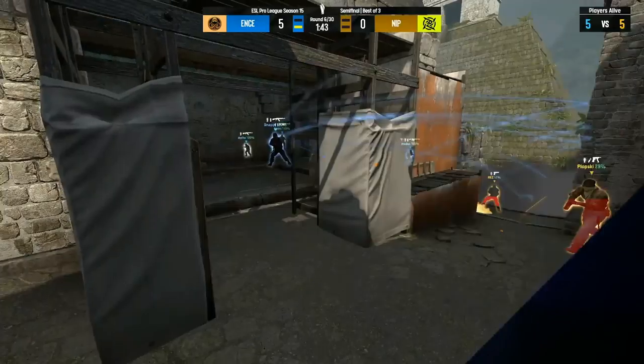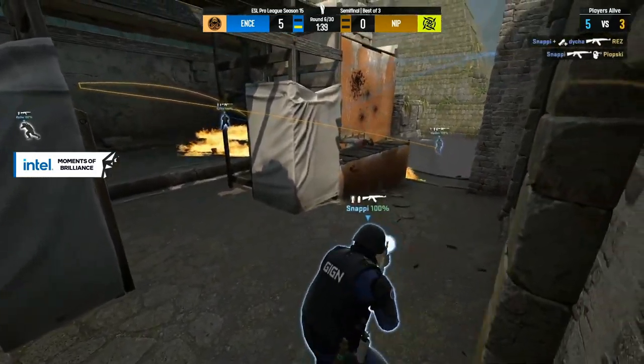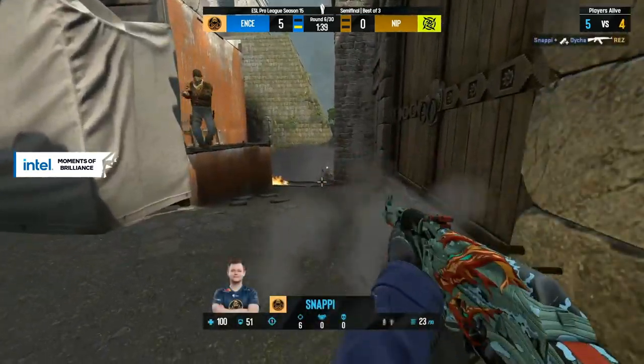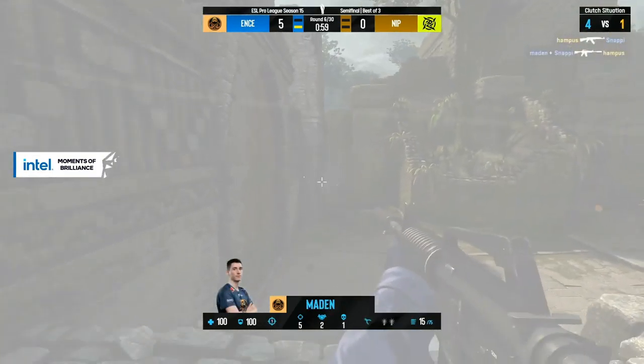Look at the money — they're living the dream. Sphinx has 12,000 before the buy, Snappy's got 13,000 before his buy as well. He knows one's close up, handles Rez first, transfers over — immediate headshot. He was even pre-aiming for Plopski. Good reaction — Snappy's just zoned in.